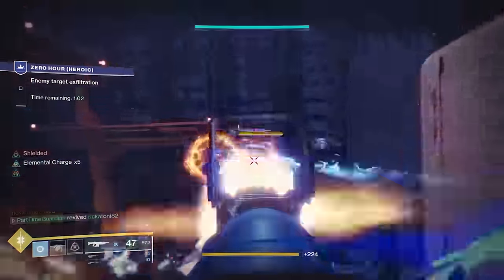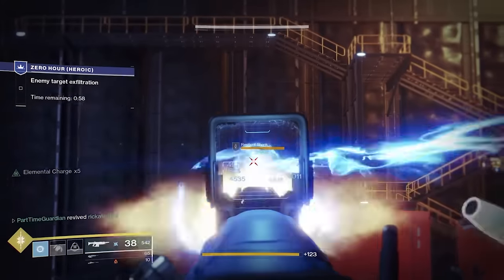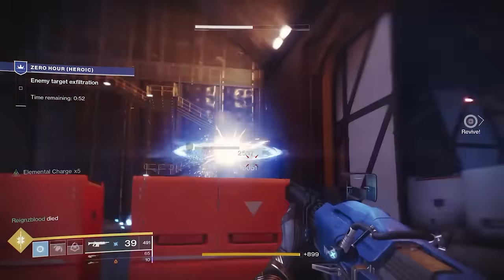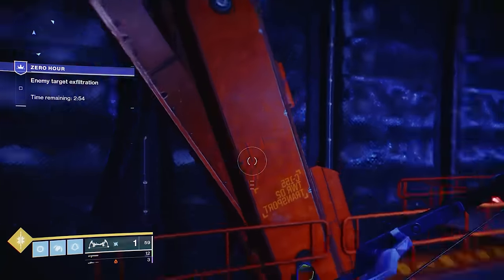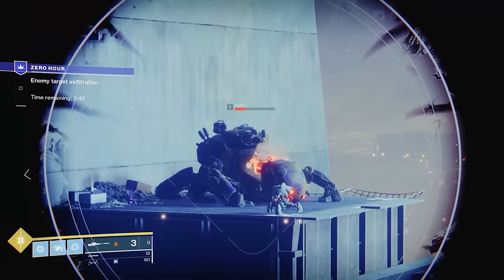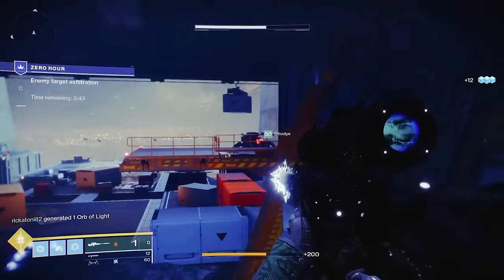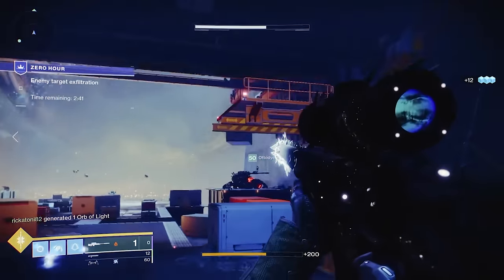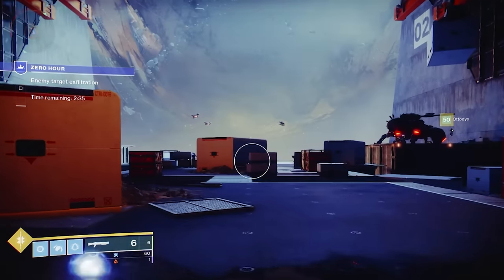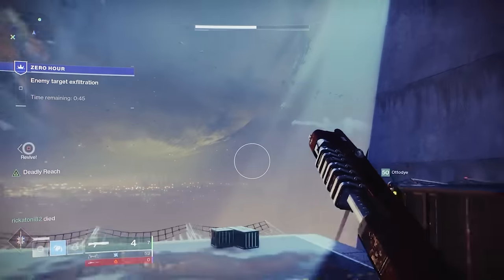Once you clear that out, there are some hidden enemies that'll show up in the middle — be careful about those, but that's also when the tanks drop down. What we do is when the tanks drop down, two of us go to the back on the right and left sides and cross-shoot to take the tanks out. If you're using something like Whisper, if you hit your shots you don't have to reload. Then there'll be a few more shanks in the front with arc shields, and at that point you're done.